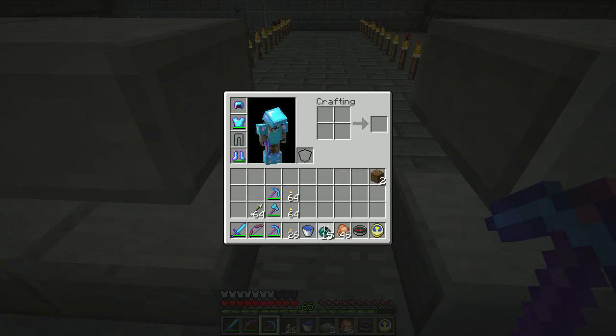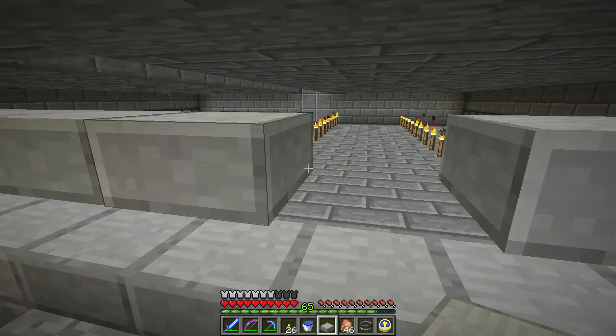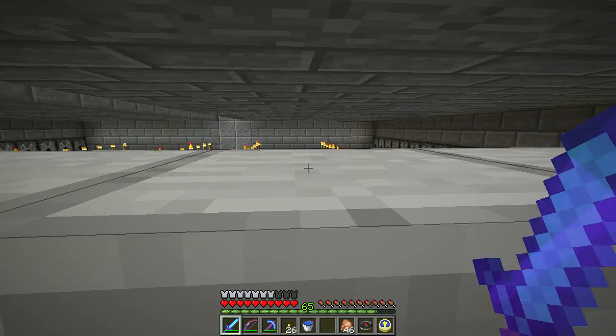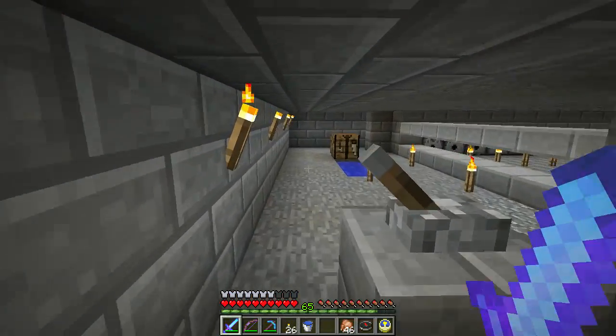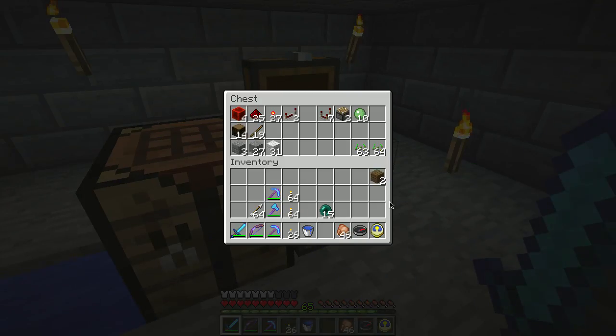The hoppers put the drops into a convenient chest. By putting slabs here it will allow me to see in, but won't let the light in — that way it'll maximize the spawning rates.